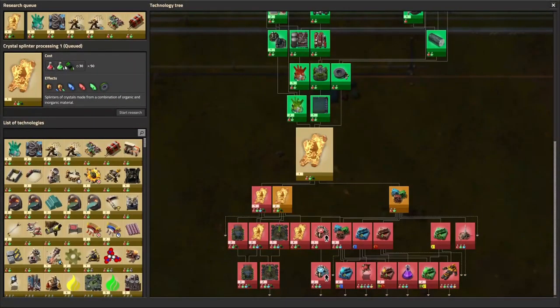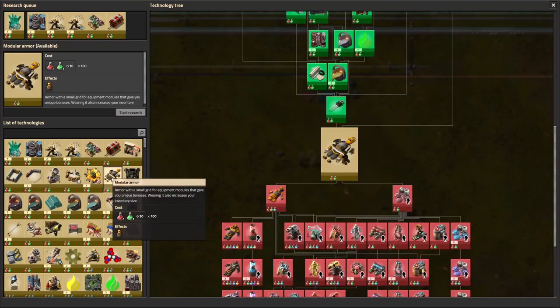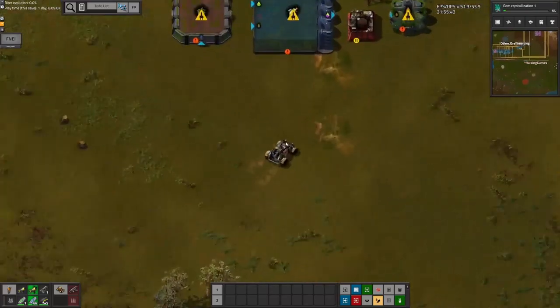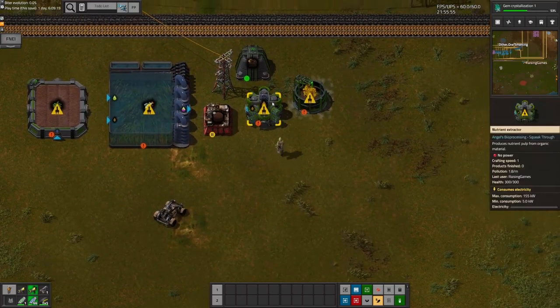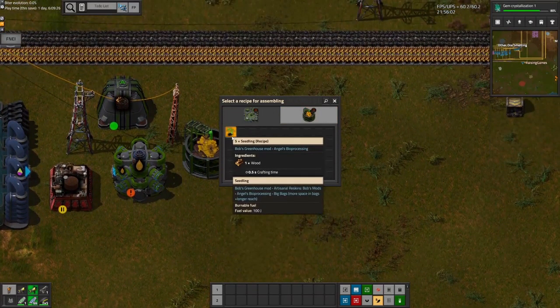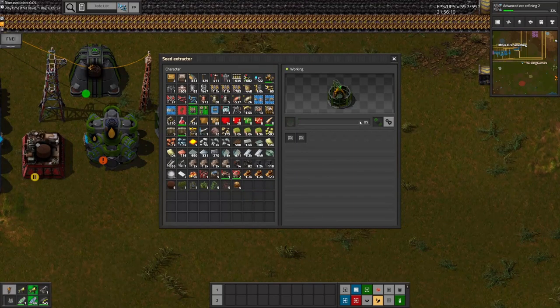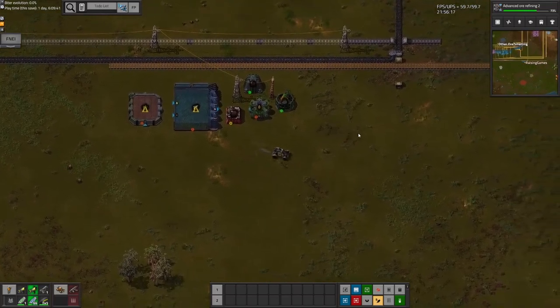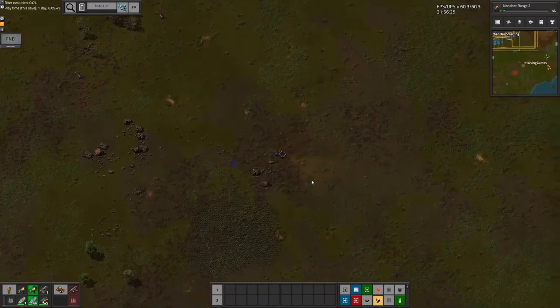I guess while we wait, let's get the modular armor - that's gonna be really helpful for us. Then we need a seed extractor, so let's just go ahead and get one made. We'll just plop it down anywhere down here and power that up. It looks like we can make seed things from the wood, or we can make some alien plant samples. So if we go ahead and make an alien plant sample... that is incredibly slow. I was assuming that was gonna be really fast. I guess while that's doing its thing, let's go ahead and look for more of these because I think we're gonna need them.